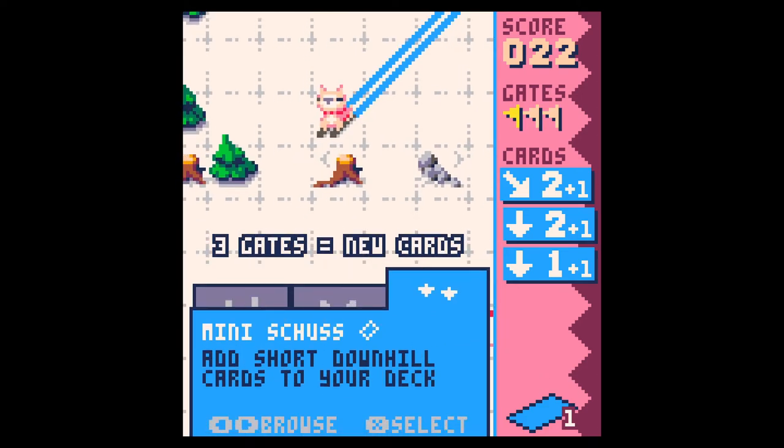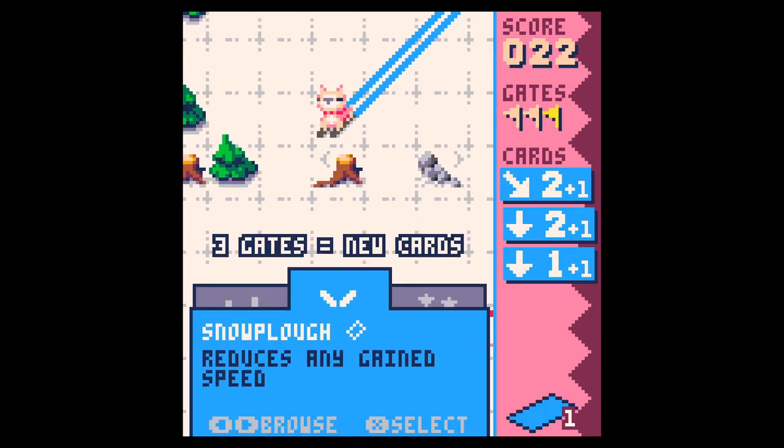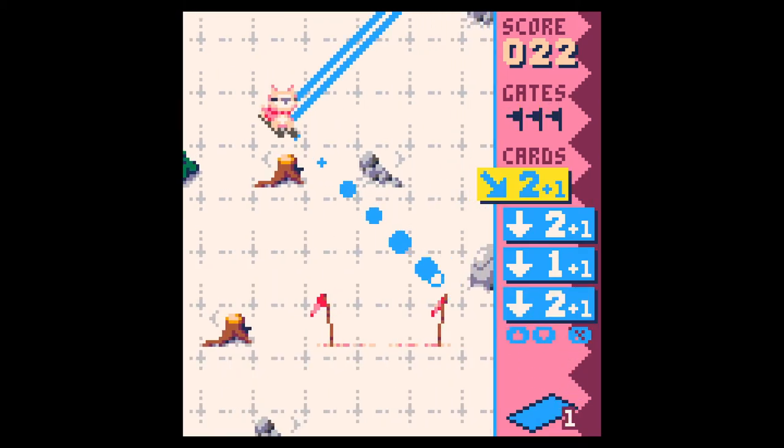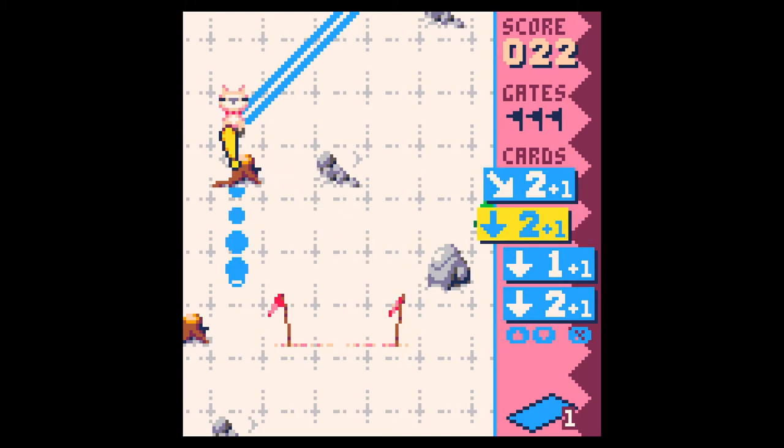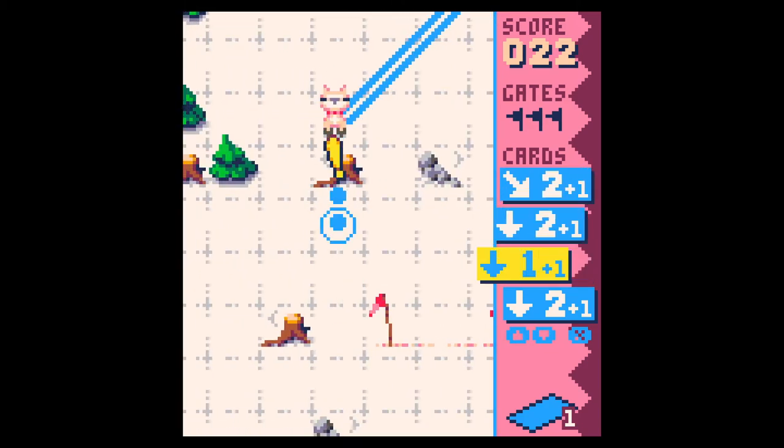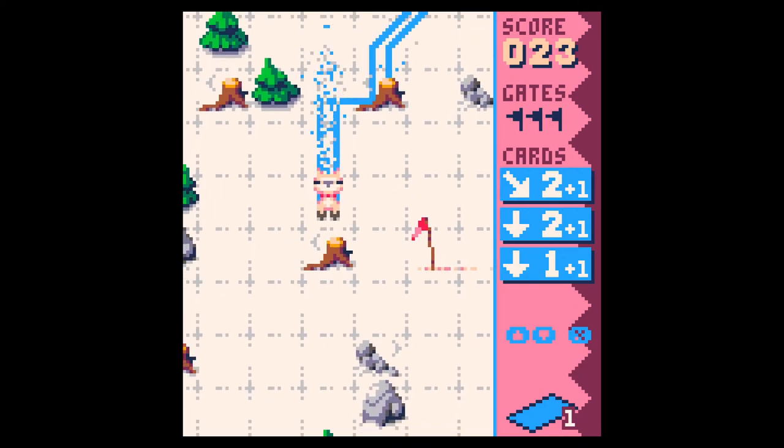Three gates — there we go. Reduces any gain speed. Okay, nice. Oh, this is a real — there's some seriously cool deck-building mechanics here.